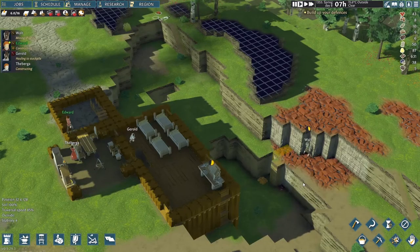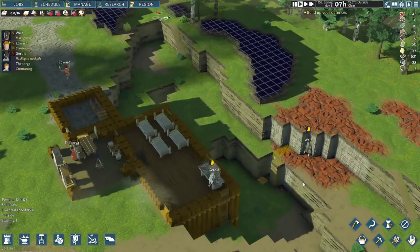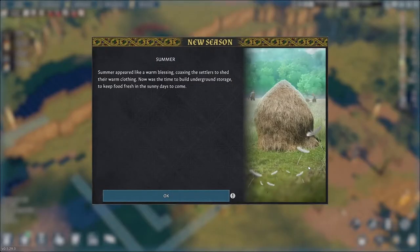In this game, a season lasts for 12 days. We are now enjoying the spring days. To prepare for summer, we need to build an underground storage, where temperature is relatively low and food can stay fresh longer despite the heat. It's interesting the game only tells you this when summer starts — I find it too late. It's something we should already start in spring.